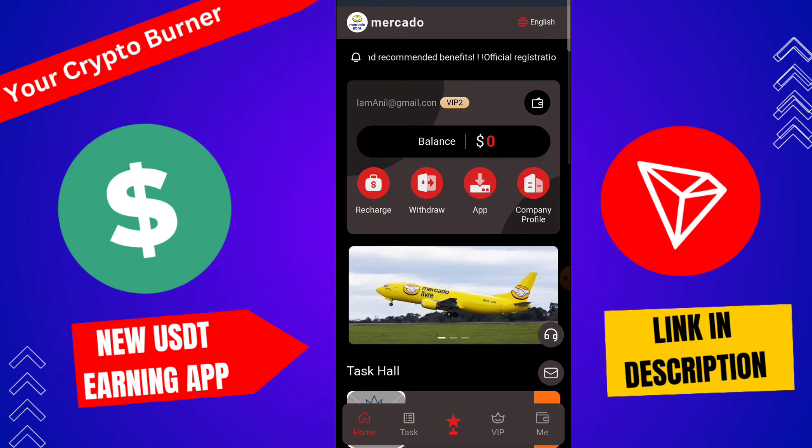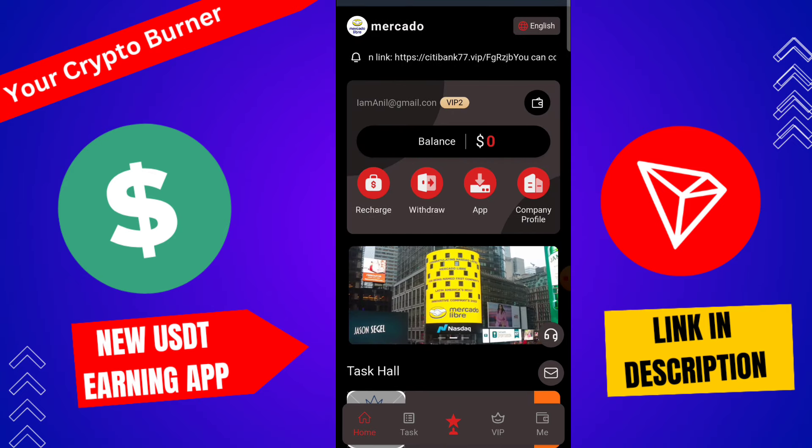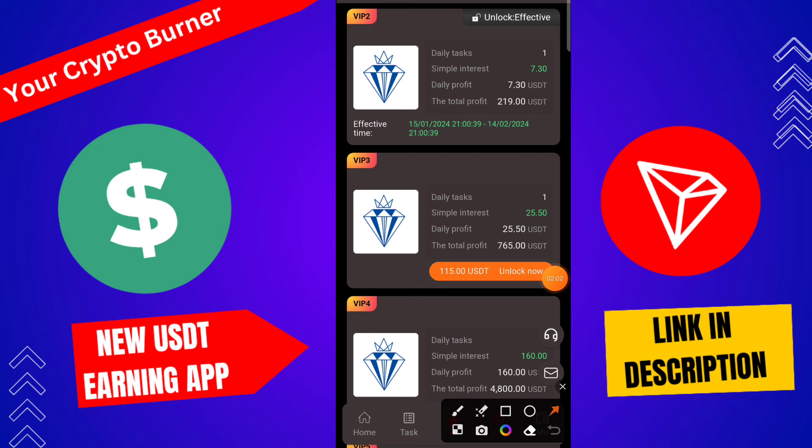Go to the platform and click to check recharge completed. Please make sure you do not use other non-TRC20 assets — the fund will arrive in one to three minutes. Here you can check: recharge successfully completed and VIP 1 is automatically upgraded. Total profit: 84 USDT, daily profit: 2.8 USDT.